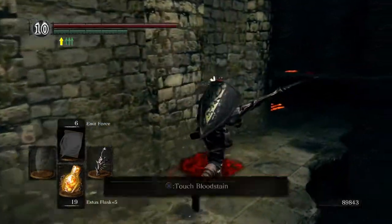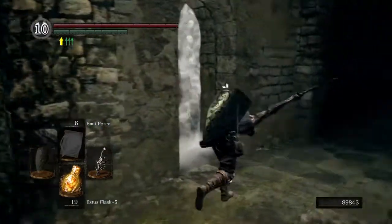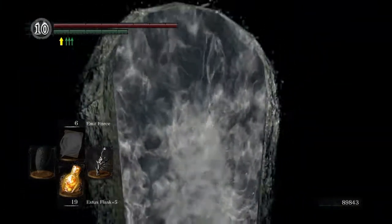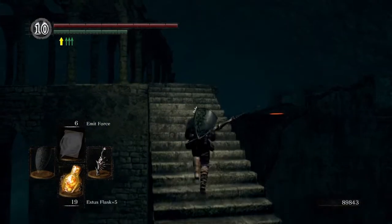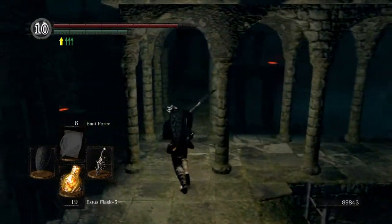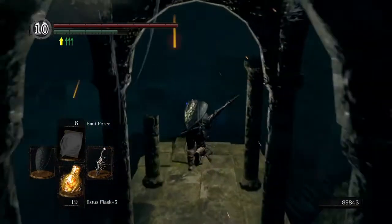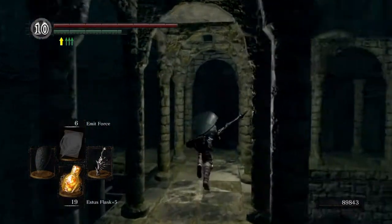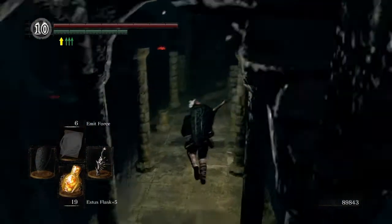The ghosts that scream like that are unique — they're actually female. If you look closely at them — which is kind of hard because they immediately attack you — they're seen holding like an infant. So it's the ghost of a mother and child, if you will. We kick down this ladder as a shortcut.